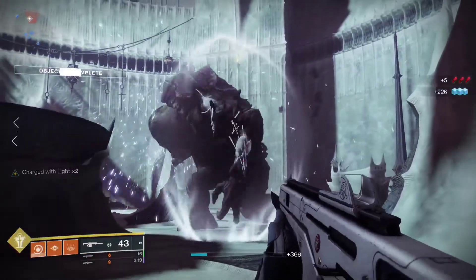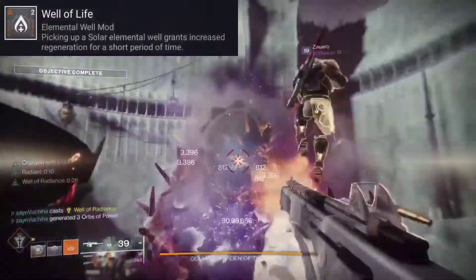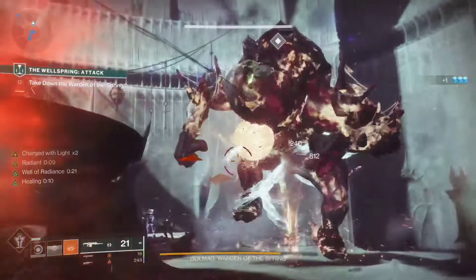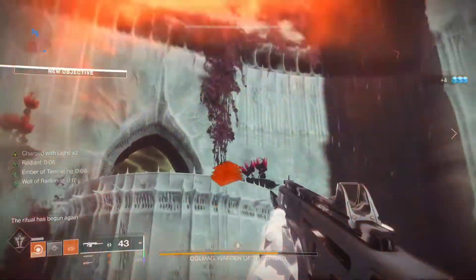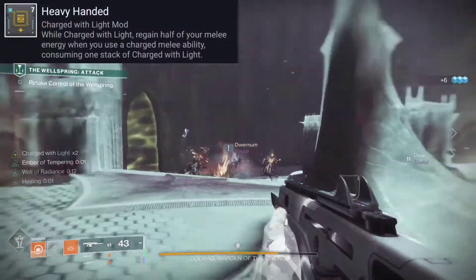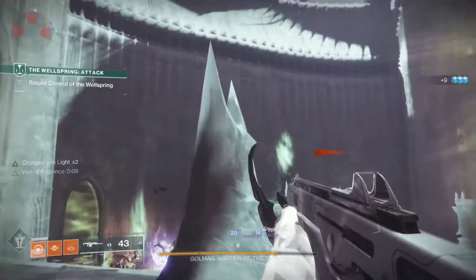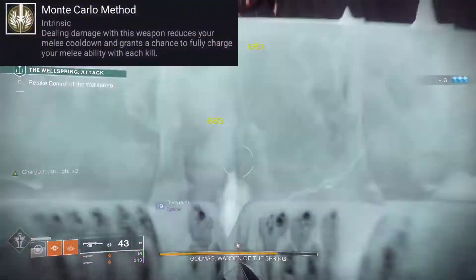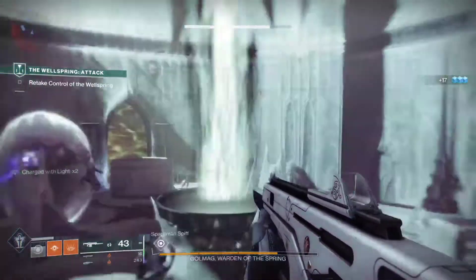These wells, when pulled into you, are not only going to charge you with light — they're also going to heal you, because you're going to be using Well of Life, which causes healing as soon as you pick up an elemental well that matches your subclass. You're charging yourself with light for Heavy-Handed. Heavy-Handed is going to give you back 50% of your melee as soon as you use your melee. By doing this, you're going to use your Monte Carlo to get your melee back even quicker, again allowing you to snap and spread the Scorch damage.